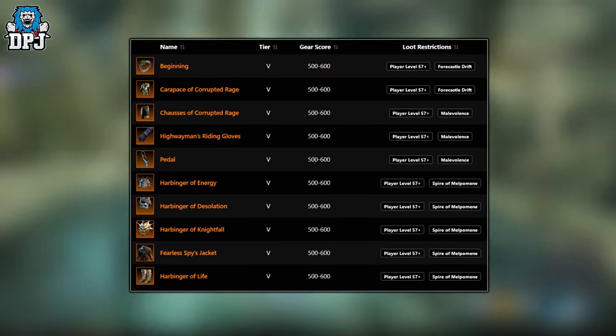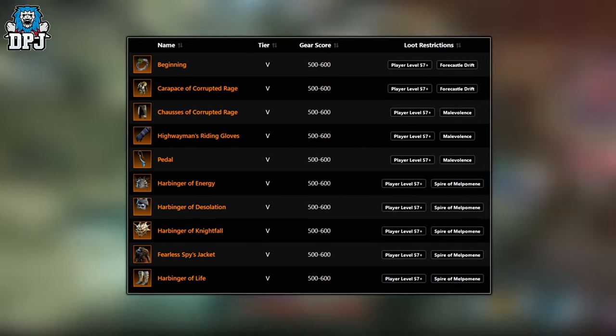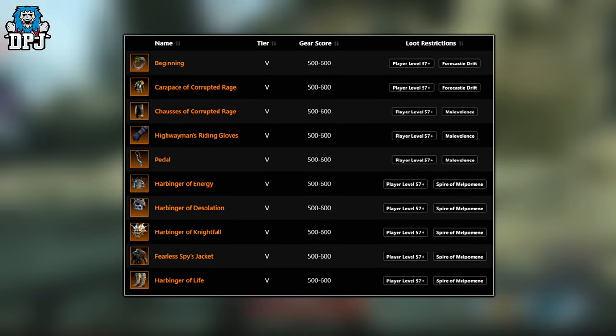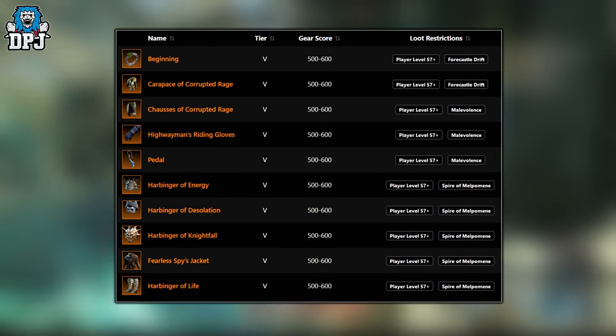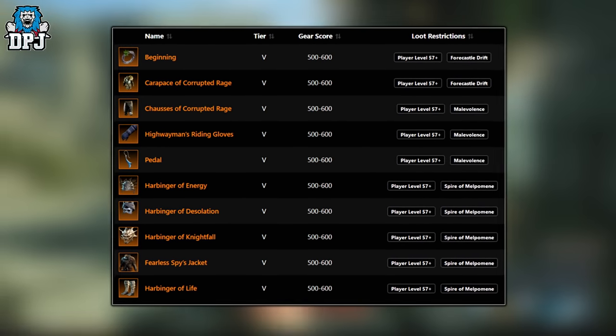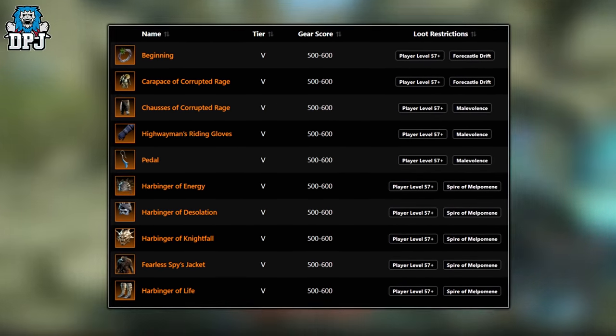Me and my pal Midlife Crisis literally spent 20 hours straight running from one named boss to the other to see what's what. Today I have the easiest ones for you to farm — the ones that spawn back in the quickest. We have 11 that spawn within a minute and one that takes longer.